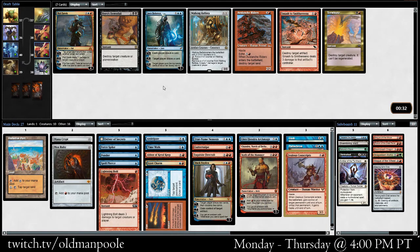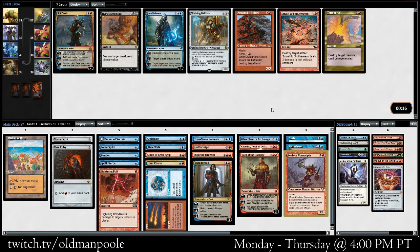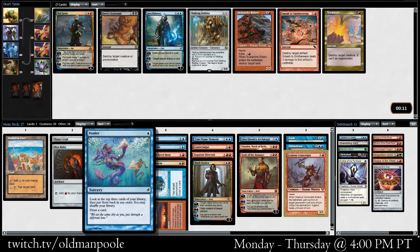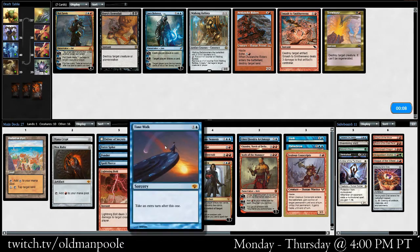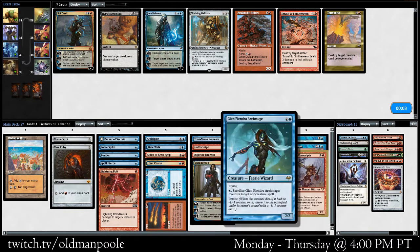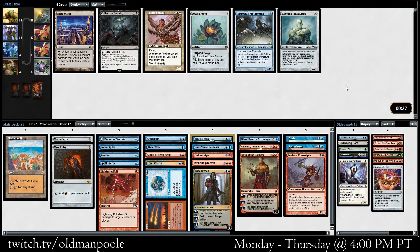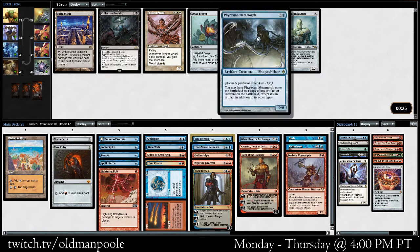These all feel pretty good too. I think I like the Jace better than Ral Zarek. Although Ral Zarek definitely has its place — I do like the fact that he just Lightning Bolts over and over. Jace is a little bit cheaper, a little bit more direct card advantage. We have a Lightning Bolt, Fire, Izzet Charm, Firecraft, Chandra kills something. I think I'm going to take the Jace. It feels like this last pack has been insane for us.